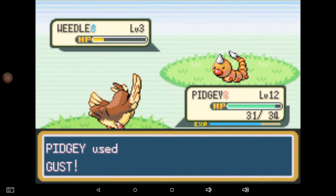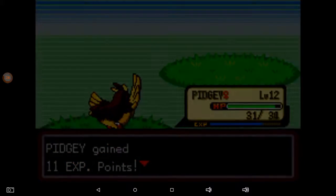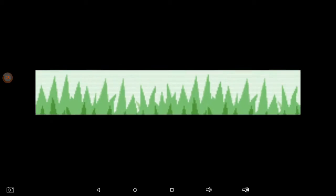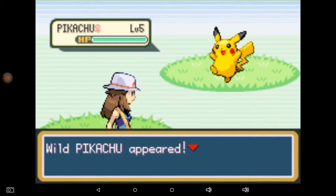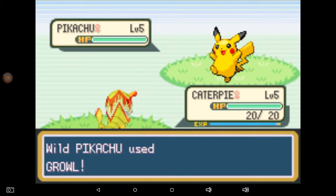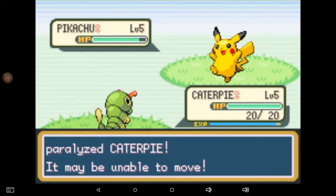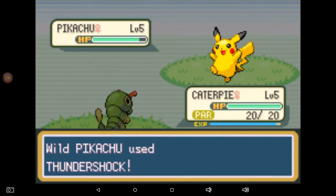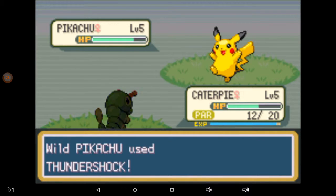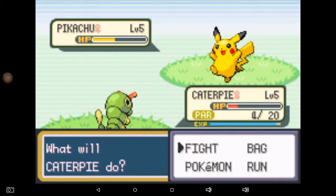Yeah, no String Shot for you. I'm just a realistic kind of person — I think about some weird things sometimes. Alright, this is actually where I found my Pikachu last time! It's going to lower my attack — and now I'm paralyzed, oh this is bad. Hey, that critical though — alright, here we go.